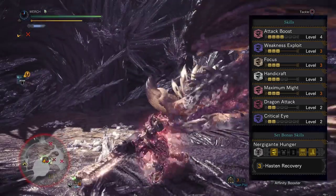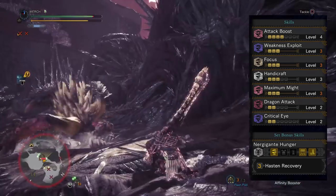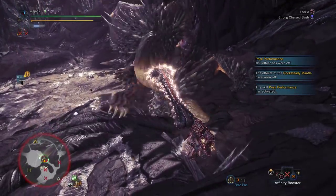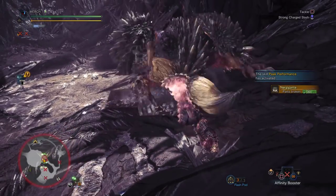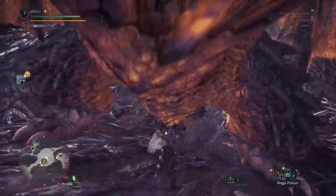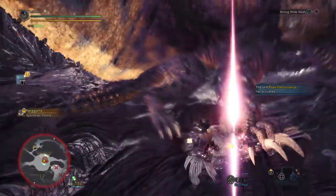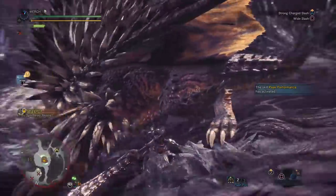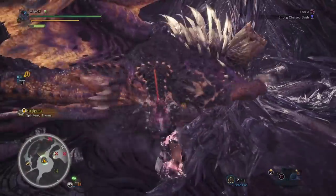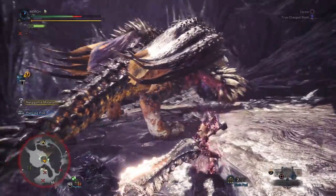As a whole this gives you level 4 attack boost — just enough to get that 5% affinity — level 3 weakness exploit, level 3 focus, level 3 handicraft, level 3 maximum might, level 2 dragon attack which puts us right below the elemental damage cap for this weapon, and two levels of critical eye. With this you will have completely cancelled out the negative affinity of the Devil Joe Greatsword and brought it up to 21% affinity, jumping to 71% crit chance when hitting a weak spot — all the way from negative 35% to positive 71%. This thing hits kind of hard, to say the least. Despite the phallic look of the Devil Joe Greatsword, I've come to really enjoy it with this set.